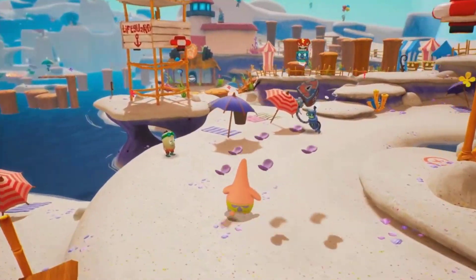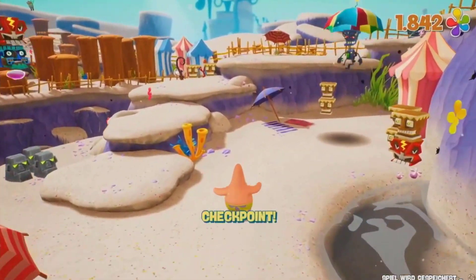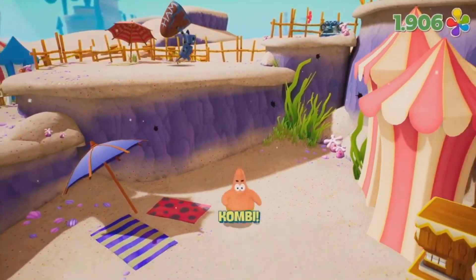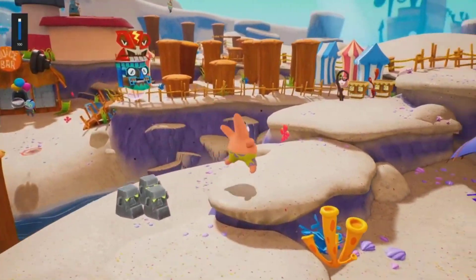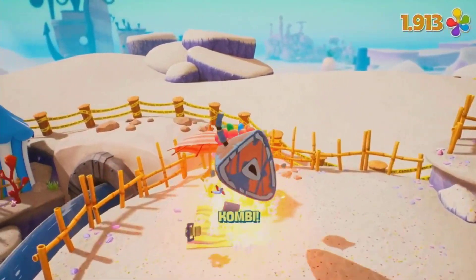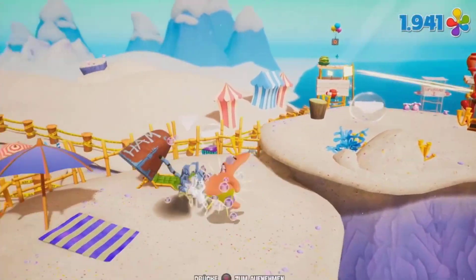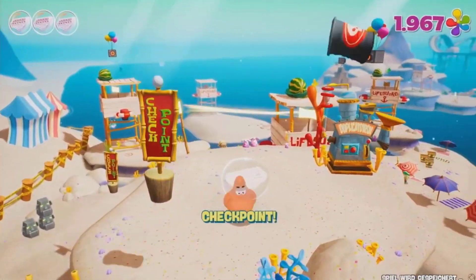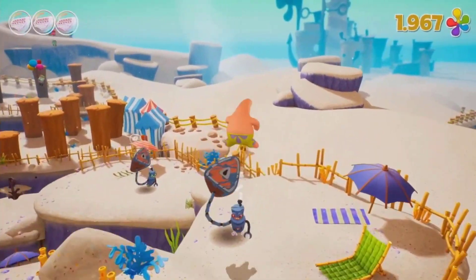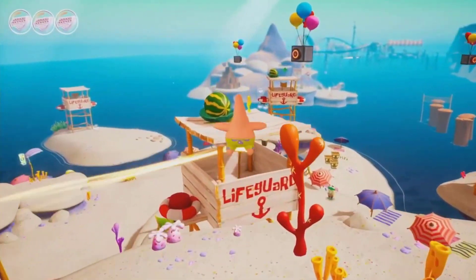A few seconds into the Goo Lagoon footage I noticed a major change to Patrick — they actually made him aerially capable of attacking enemies. He literally just used his belly to attack Monsoon in midair, and that's something Patrick was never able to do in the original game. I don't really know how I feel about this because it feels like it makes the game a little bit too easy, but at the same time it's a decent change for Patrick because there can be a lot of aerial enemies and Patrick is pretty much helpless otherwise.